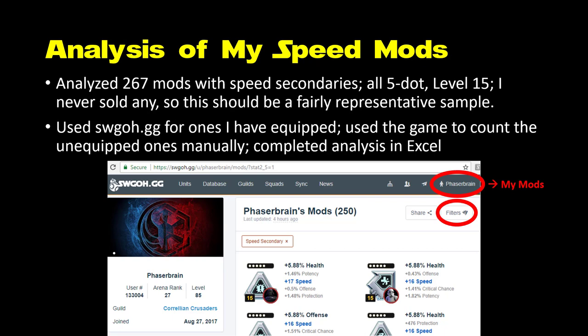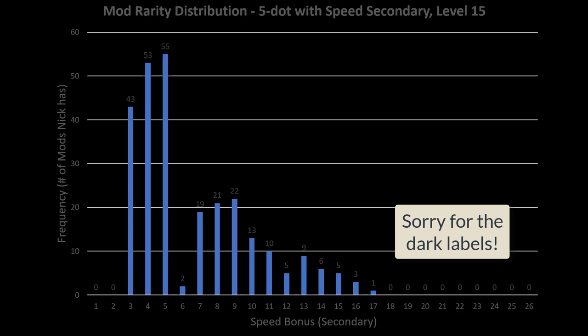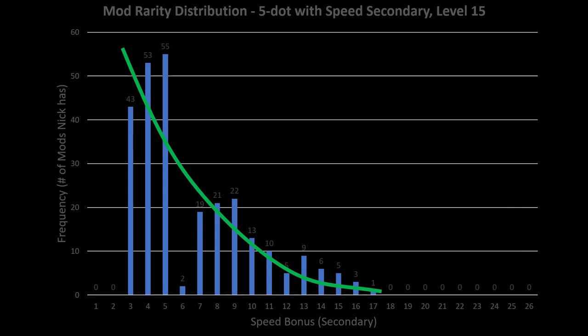So what do the speed secondaries look like across all 267 mods? Here is the distribution of speed bonuses across those 267 mods. You can see there's a sharply decreasing function, whereby the number of times you're going to get a major speed bonus goes down pretty sharply. You're not going to get plus 15 or plus 20 or anything close to that most of the time. In fact, over half of my mods — 57% — were still at the base values of plus 3, plus 4, or plus 5. They did not go up at all when leveled to level 15.